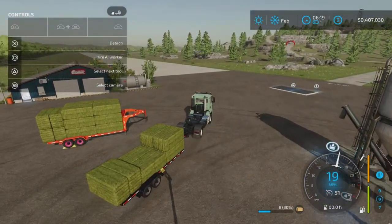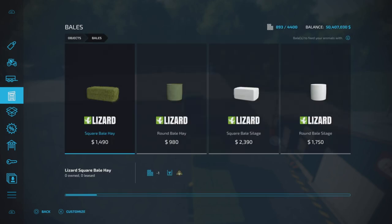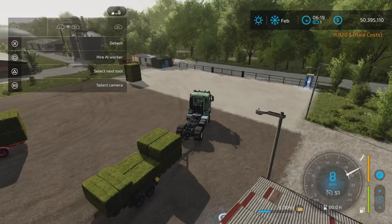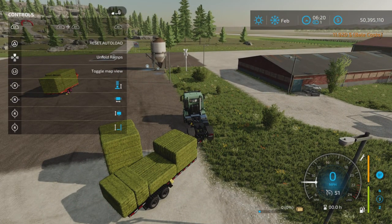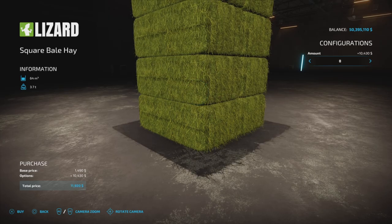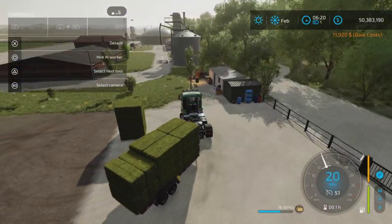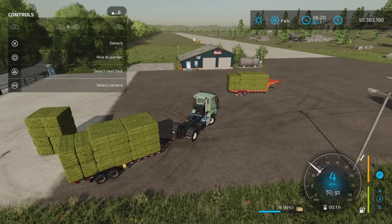The auto load function loads fine, but there's another problem. These are just standard square hay bales from the store — not liftable, not weird sizes, your standard store bales. There are now 16 bales on there and it says it's not full yet, only at 61%. So it will no longer pick up any more bales yet it says it's only at 61% — there's definitely an issue there.